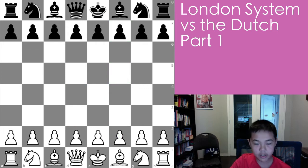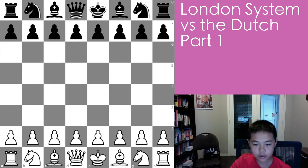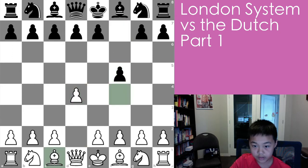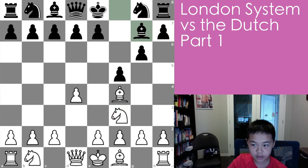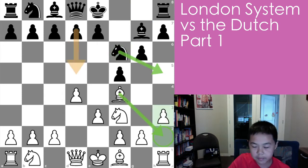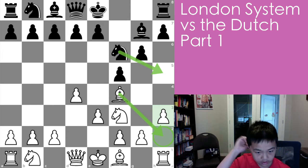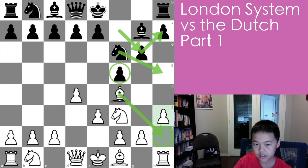So d4, f5, and then bishop f4 as always, and g6, knight f3, bishop g7, and e3, knight f6. This is still pretty much the same — it's kind of like the King's Indian Defense with the fianchetto. It's basically the same structure but with an extra pawn on f5.